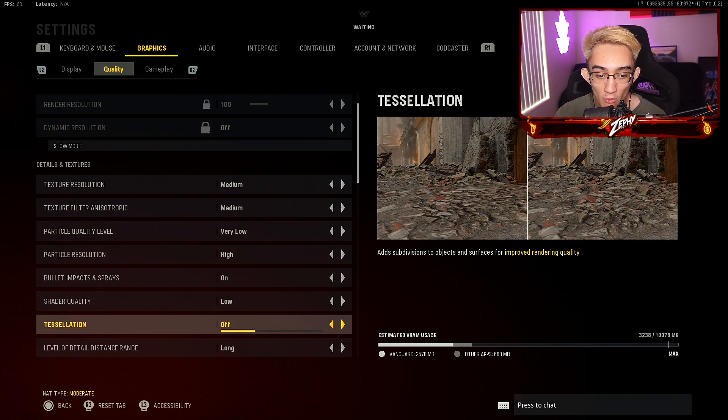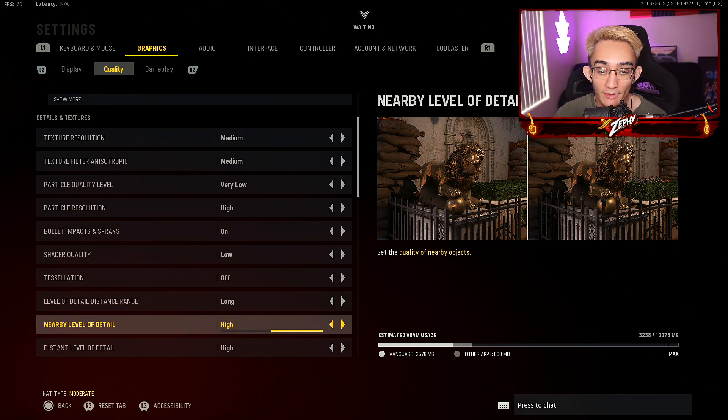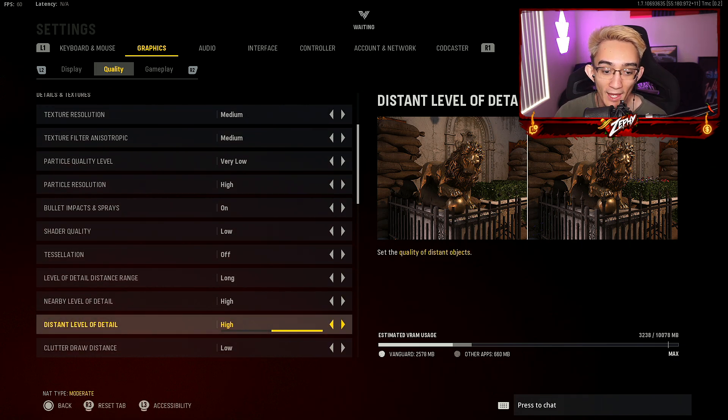Shared quality, you want that on low. Tessellation, you want that off. Level of detail — distant range — I would recommend having it on standard, but if your GPU can handle long, by all means go for it if you want to improve the quality of your gameplay. Nearby level of detail and distance, I have it on high. I've noticed that it doesn't really mess with the frames — it simply increases the quality of your gameplay.